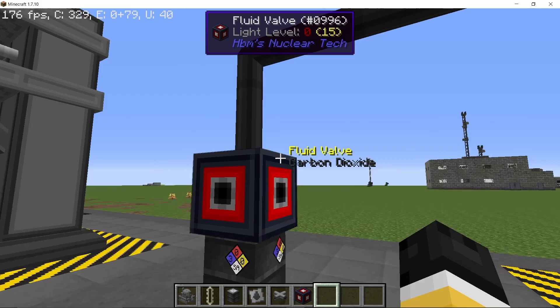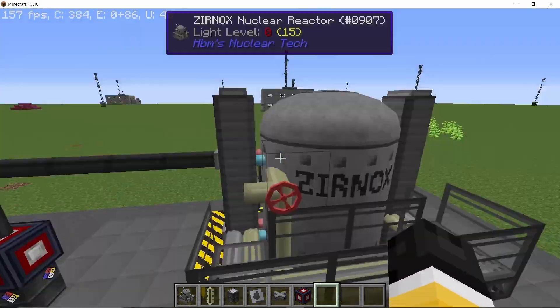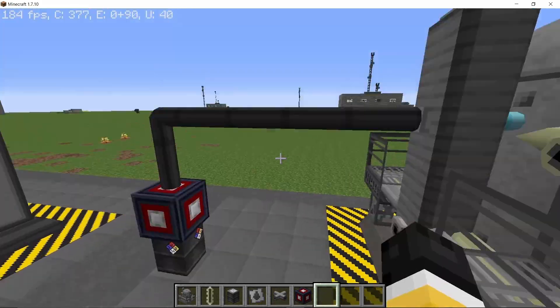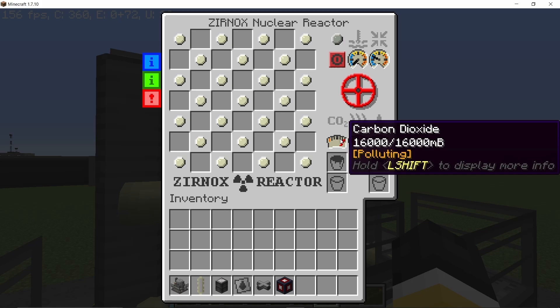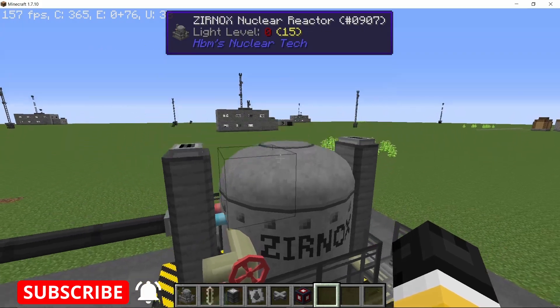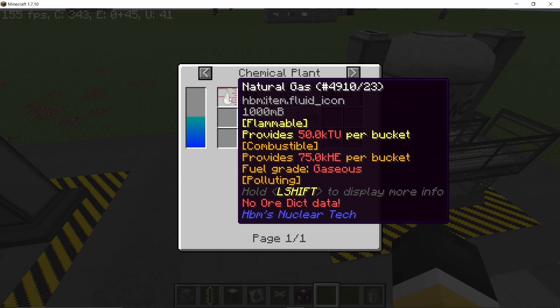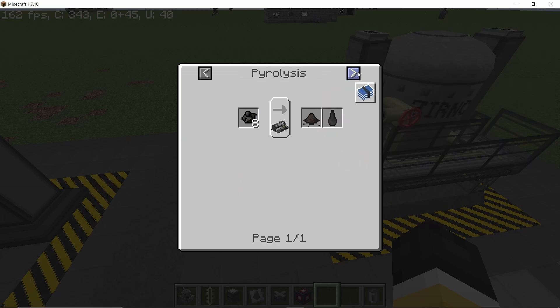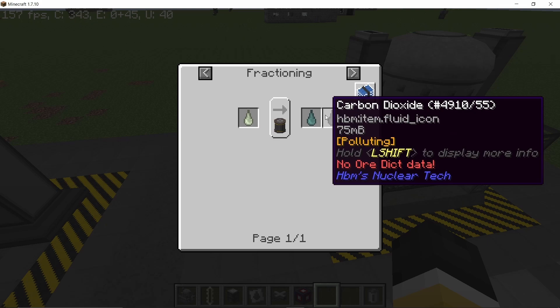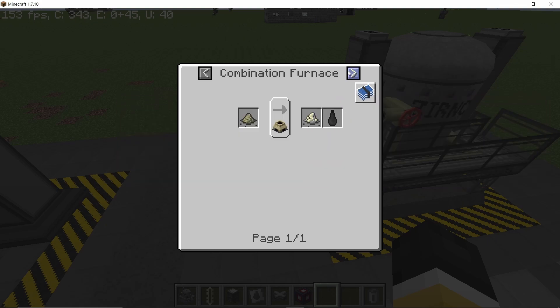Once full, the gauge will display that we have 16,000 millibuckets of CO2. With the valve, if you click on it you can vent out carbon dioxide — this will reduce the pressure which will in turn increase the temperature. It's a balancing game. Here are the crafting recipes for CO2; it's not very difficult to craft and you can directly get it from natural gas.